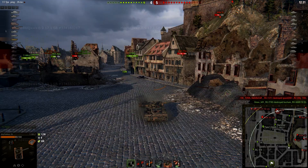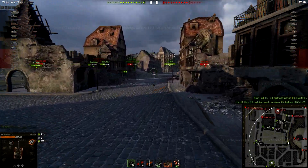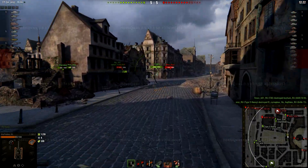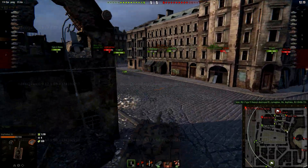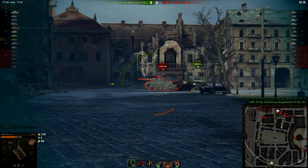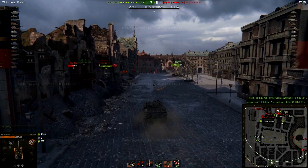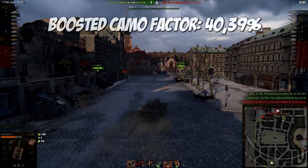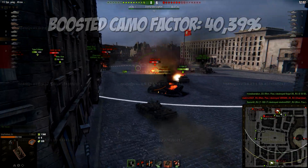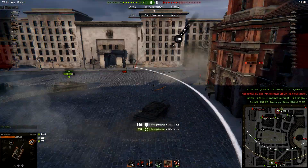As a light tank it already has really good base camo, but I decided to boost it with a full camo crew — three crew members with 100% camo skills. I believe ventilation is also boosting that, giving plus 5% to all crew skills. My concealment factor ends up at 40.39%, and this tank actually has the best base camo among all the tier 10 light tanks.